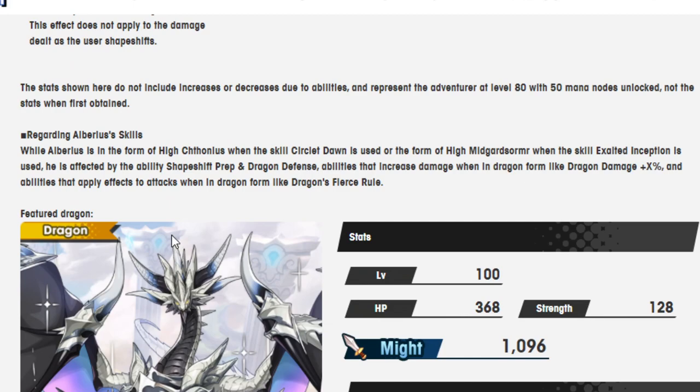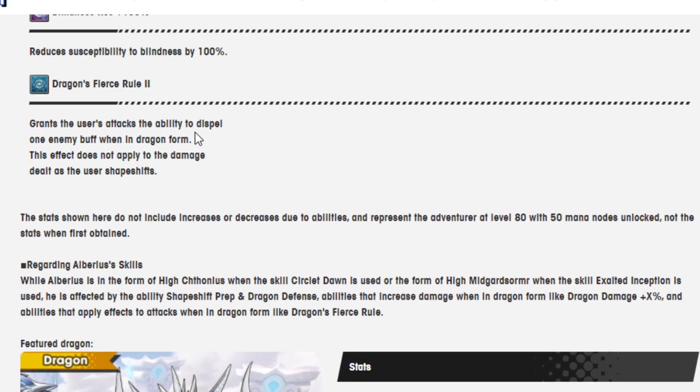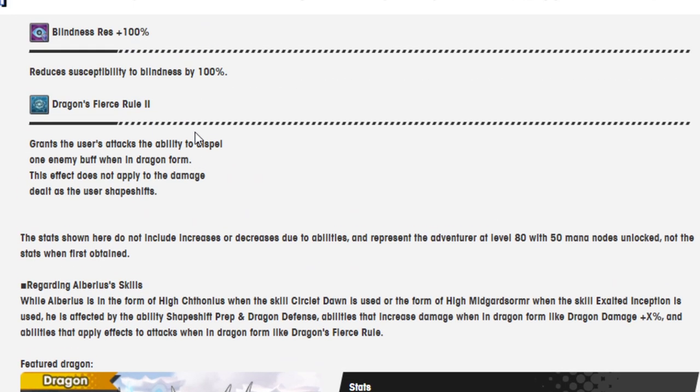So here we go: while Alberius is in the form of Hyde Thonius when skill Circlate Down is used, or in the form of Hyde Midgar Soma when skill Exalted Inception is used, he is affected by Shapeshift Prep and Dragon Defense abilities that increase damage when in Dragon Form, Dragon diminished percentage, and abilities that affect attacks in Dragon Form — Dragon Fierce or gold.